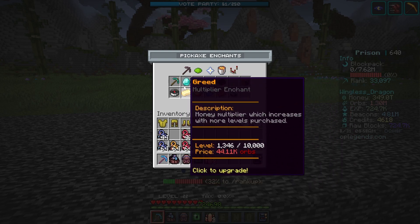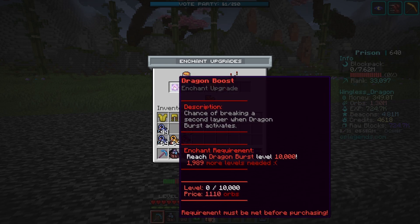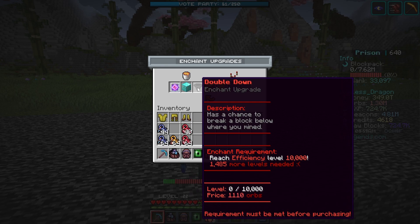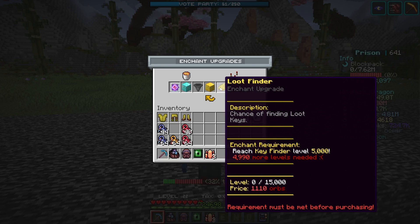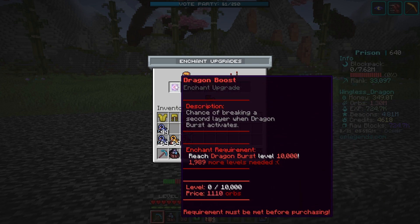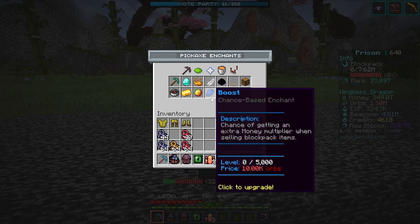When you upgrade these to max, you'll have access to additional special enchantments. Dragon Boost pushes Dragon Burst even further, but requires Dragon Burst to be maxed. Augment adds a chance to gain additional blocks once Fortune is maxed. Double Down has a chance to break a block below where you've mined, unlocked by maxing Efficiency. Gold Rush, unlocked by maxing Speed, spawns a layer of gold giving extra blocks when mined. Loot Finder gives a chance to get loot keys, but requires Key Finder to be maxed.